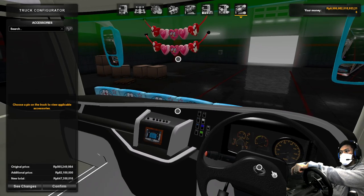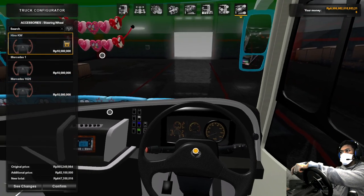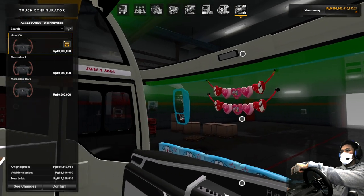Interior, interior. Setir — satu saja ada. Mercedes dan juga Hino — Hino kwe, ya kwe lah. Namanya juga simulator.